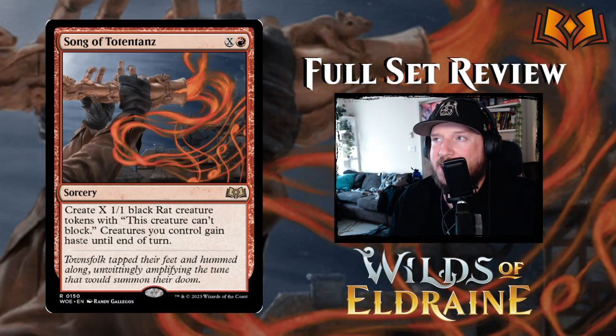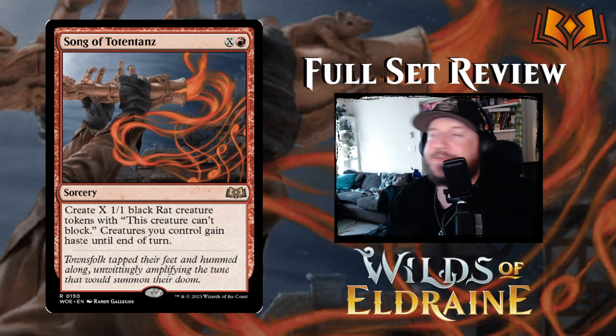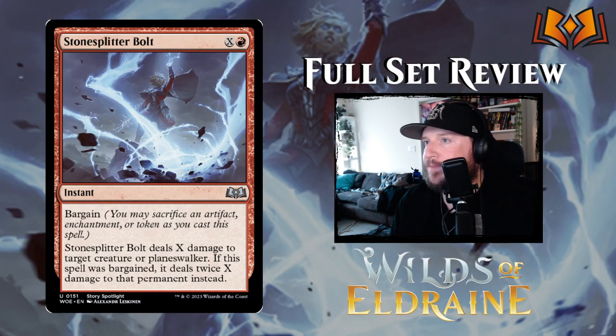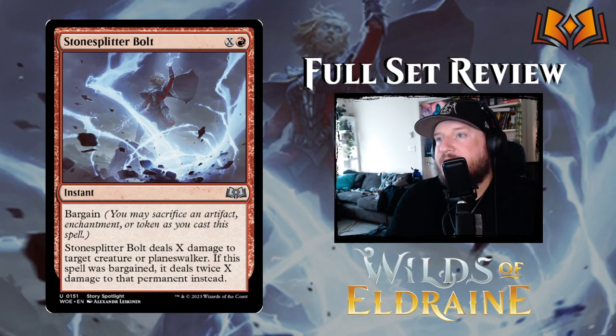Song of Totentanz — Totentanz being the Pied Piper — is X and a red for a sorcery: create X 1/1 black Rat creature tokens that can't block, then creatures you control gain haste until end of turn. If you play it for five mana you get four rats that can attack right away; if you play it for just one red mana, all your creatures get haste. It's a pretty versatile card — I like it.